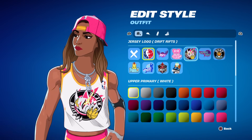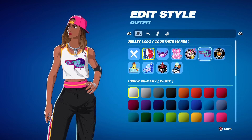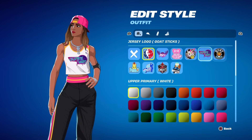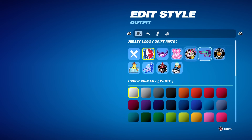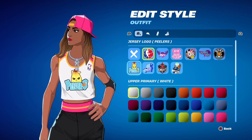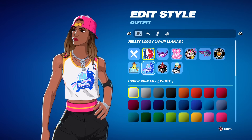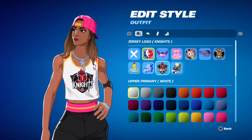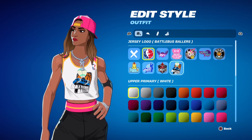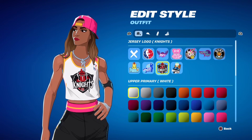Instead we've got some Fortnite-inspired team names: the Ravens which is purple, the Cuddle Bears which is pink, the Drift Riffs - I like that one - the Court Nightmares, these are actually really clever and the logos look good too. The Goat Sticks, the Peelers, the Layup Llamas, the Knights - I love that one - and then the Battle Boss Ballers. Let's go with the Knights and base our combo off the color scheme: black, red, and white.